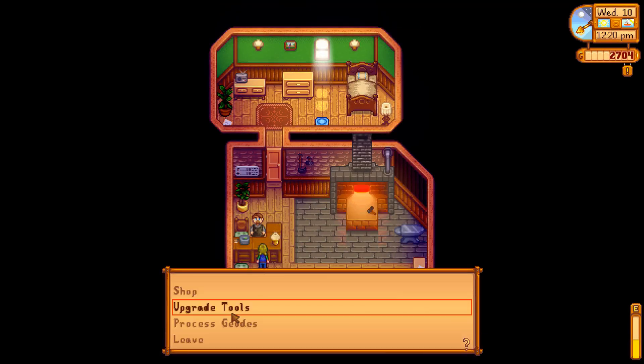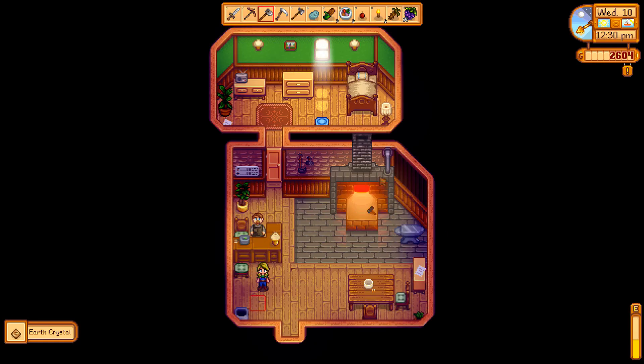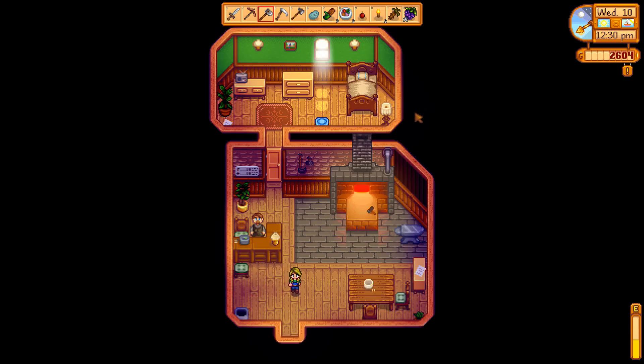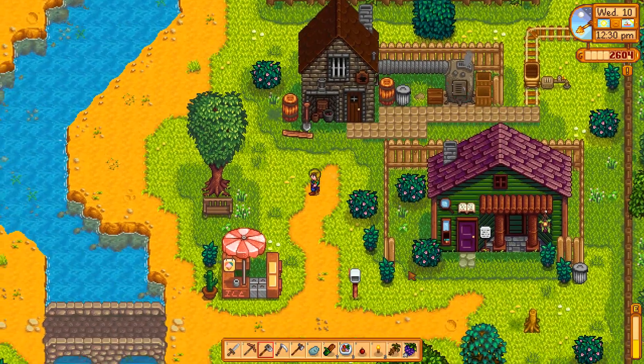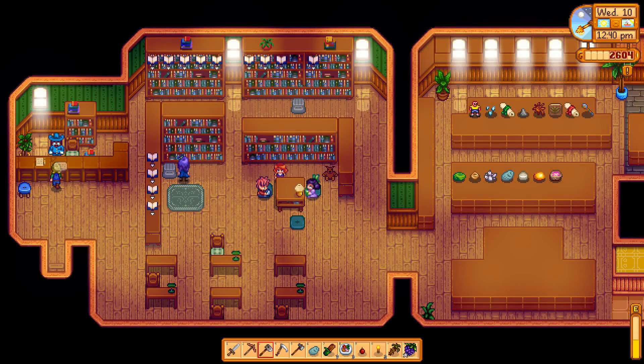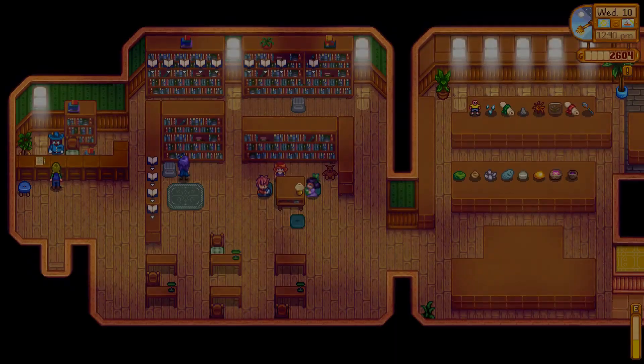Let's process geodes. We've got that — stone, purple thing, what a thunder egg, and an earth crystal. I think Gunther will want that. A thunder egg — good heavens. Let's go and see what Gunther wants, which is often most things. Donate to the museum — yes, you want the thunder egg, I thought you would. And you've already got the blue thing — right, good.